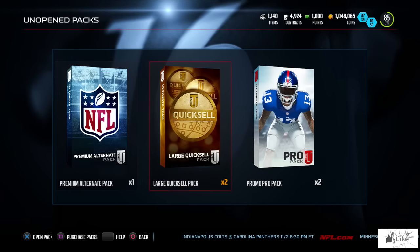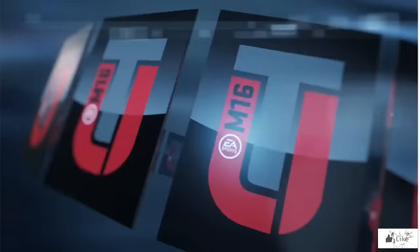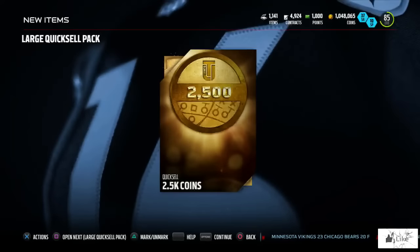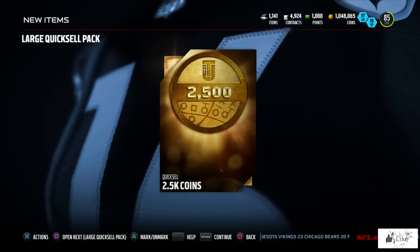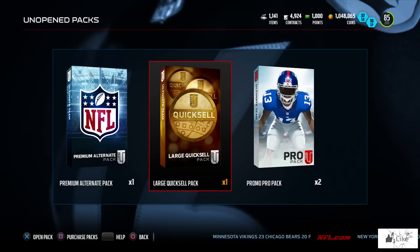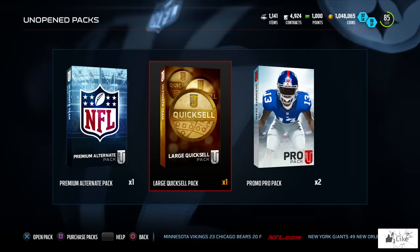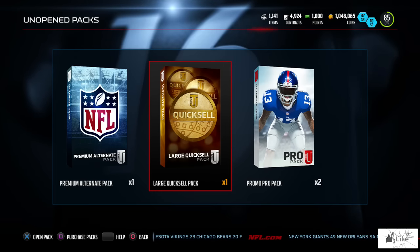We have two large quicksale packs left out of this first miniature large quicksale bundle of the year in Ultimate Team. We go backwards with 2,500 coins on the fourth pack.